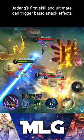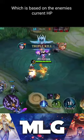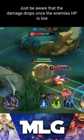Badang's first skill and ultimate can trigger basic attack effects. The passive of Demon Hunter Sword lets you deal extra damage with each basic attack, which is based on the enemy's current HP. With this item you can bring down the HP of every hero quickly. Just be aware that the damage drops once the enemy's HP is low.